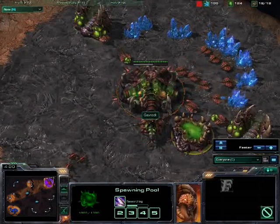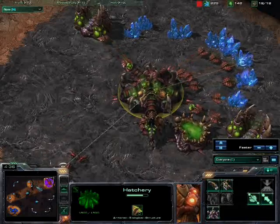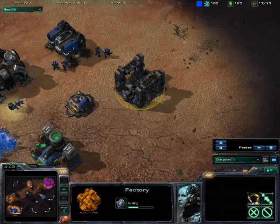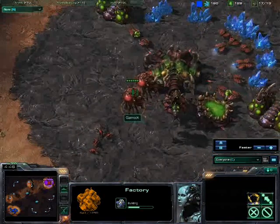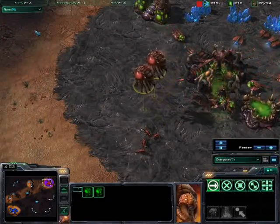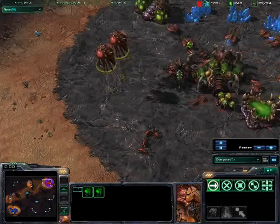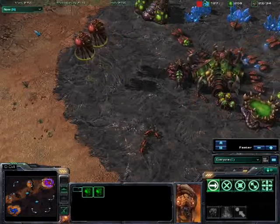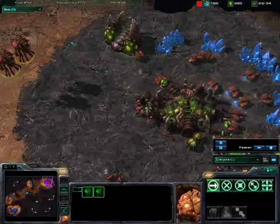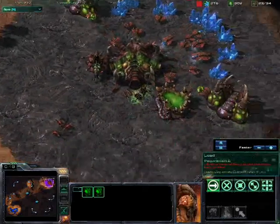Upgrade about halfway done on the Zerglings. My Terran buddy is building a factory. I don't look in the top right enough, I realise I've got too many minerals, too many gas. I get supply blocked a couple of times in this game and I should be systematically pumping out an overlord when I get to the cap, as opposed to getting capped and then spewing out two or three, as I do later in the game.